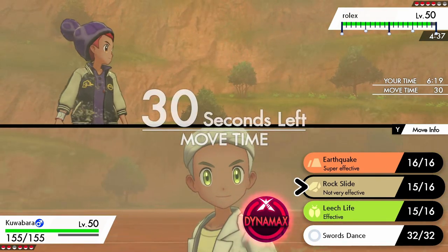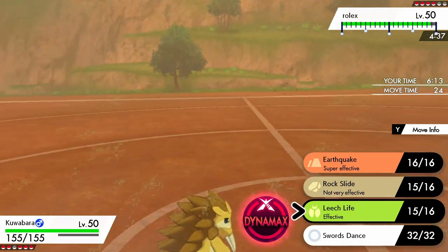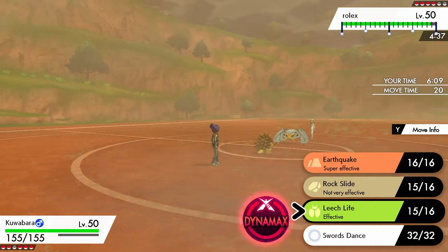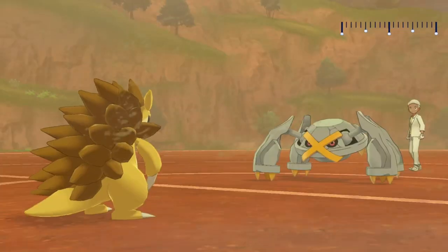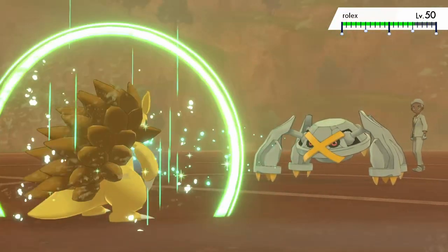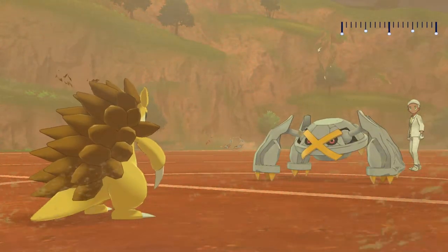I'm hovering over Rock Slide a ton, and also hovering over Leech Life a ton, because this screamed to me that he was trying to pull a double switch and waste my last turn. He could also be going into Zarude. I think I clicked Leech Life because if he goes into Thundurus, I can deal with it — I can take a hit from the incoming Thundurus and hit it back with Rock Slide and pick up a KO.